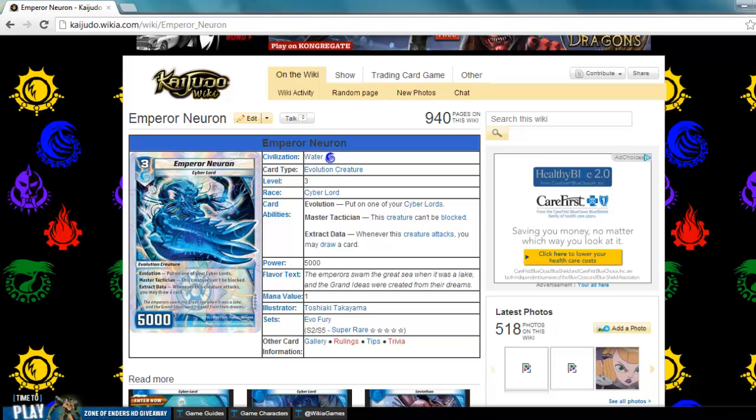This is a Darkness Civilization evolution creature, level 6, race Chimera. It has three abilities: first is Evolution; second is Double Breaker; third is Engulf — when this creature attacks, destroy all enemy creatures that are level 1. Personally, I think this card is the worst super rare. I don't think that its Engulf ability is ever actually going to go off. I don't really think that this should have been the super. If I had to give this a rating out of 5, I'd probably give it a 3.5.